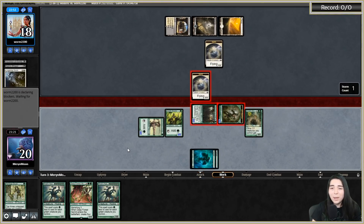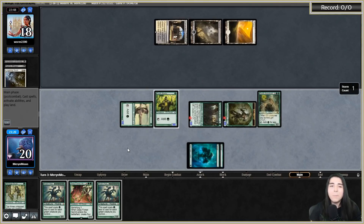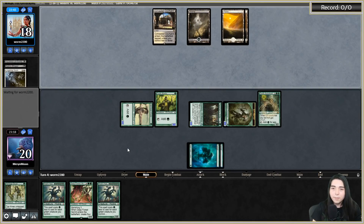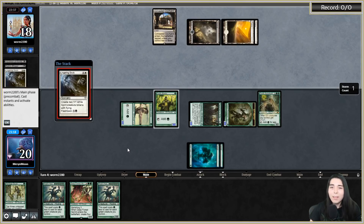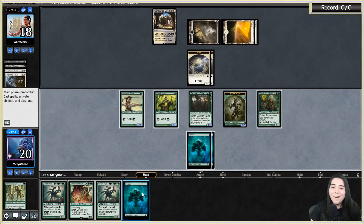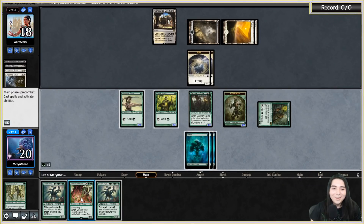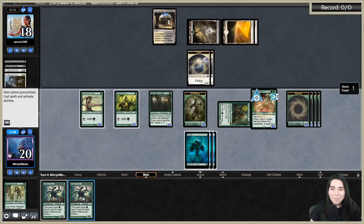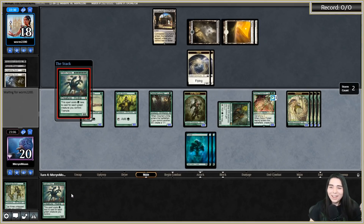They might double block my elf warrior. Please don't do anything to my hand and please don't kill my Arc Druid. Don't Wrath. Don't Thoughtseize. Don't Path in my draw step. This is gonna be so good - Deep Forest Hermit, squirrel hydras - it's happening, it is happening!